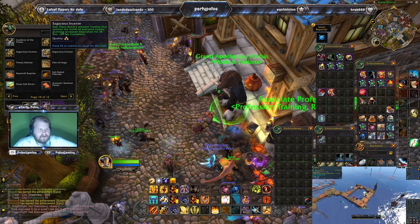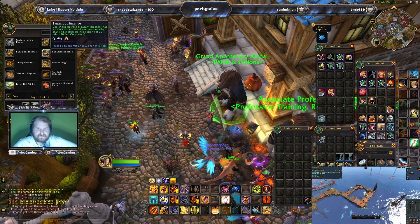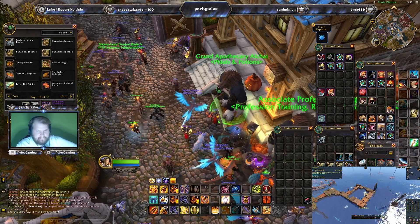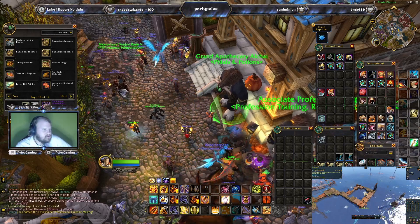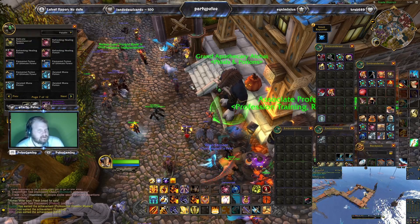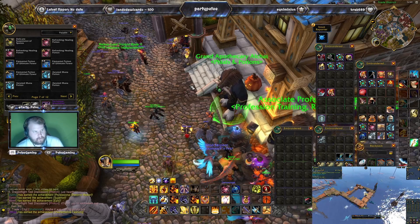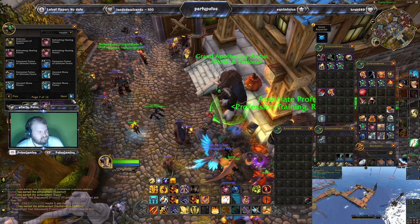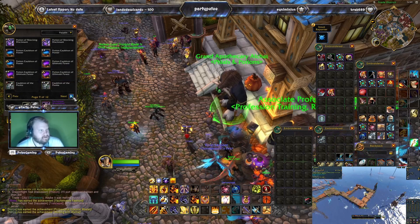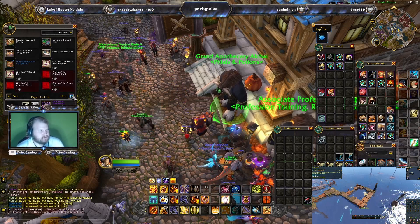The next cauldron is the Sagacious Incense, which increases your inspiration for 30 minutes at max, and 10 minutes for tier one. That's a crafting cauldron. Going back to potions — you can make ultimate power potions for either an ultimate cauldron or a normal cauldron. There's also invis pots, mana pots, Hush Zephyr which is the new invis, gusts, and the anti-rogue potion, which you're probably not going to be able to use in PvP.